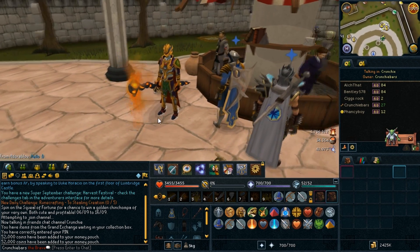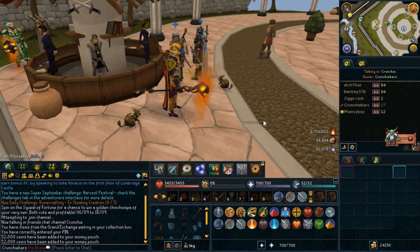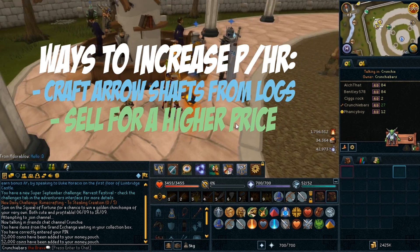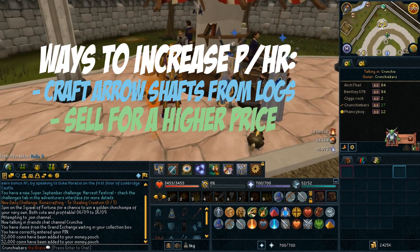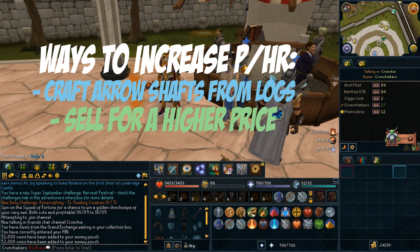I'm pretty sure you need membership for fletching, but it didn't explicitly say that in the requirements. A couple of ways to increase profit could include crafting the arrow shafts yourself to save some money. However, this will increase the total time for the method, but it will most likely gain you an extra couple of 100k at the end.